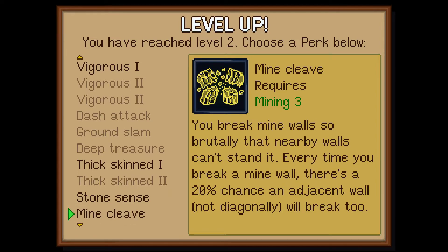The next one is mine cleave, requires mining 3. You break mine walls so brutally that nearby walls can't stand it. Every time you break a mine wall, there's a 20% chance an adjacent wall — not diagonally — will break. I'm always worried when I'm mining that the whole thing is gonna come crashing down on me. Like, I know that's probably not gonna happen, but still, it's in the back of my mind.